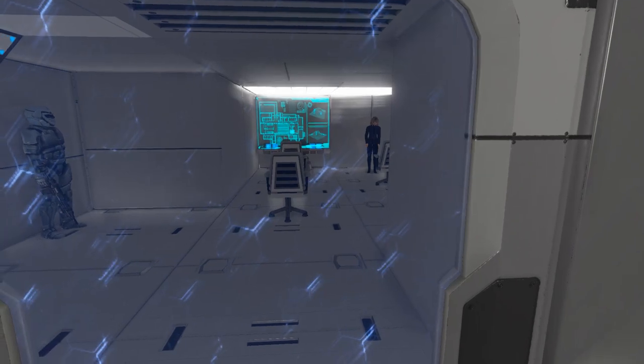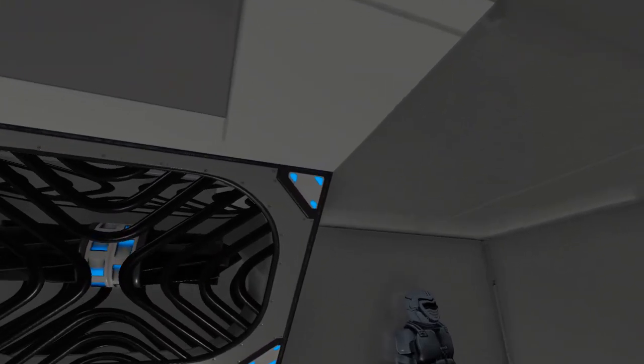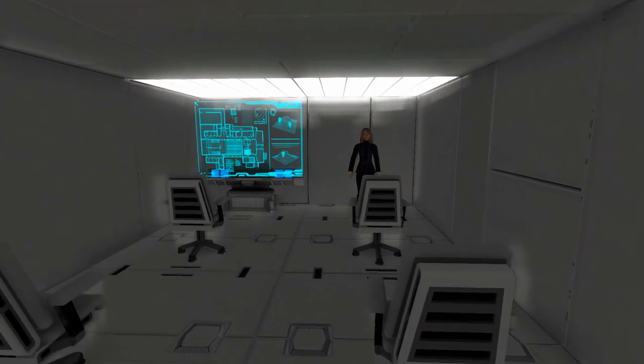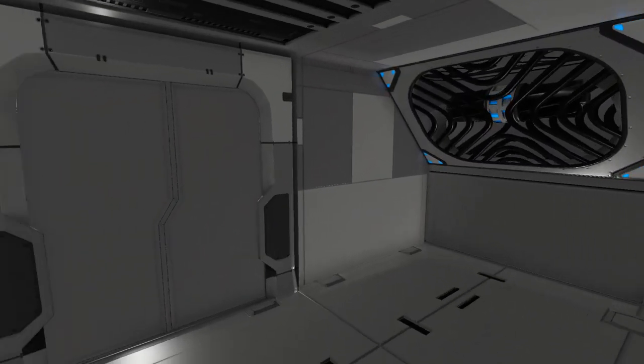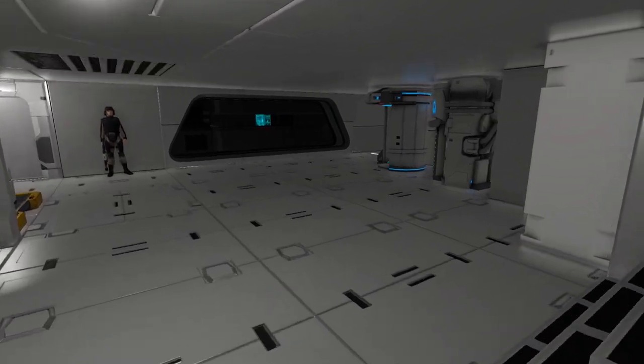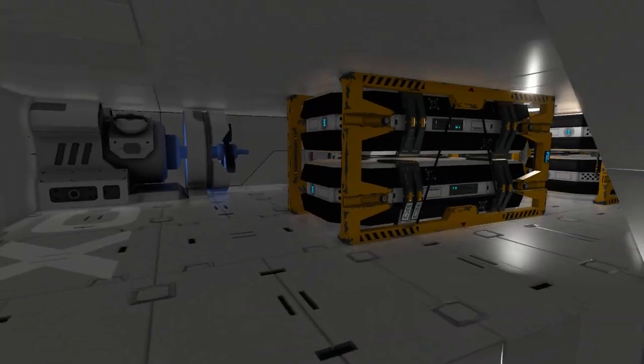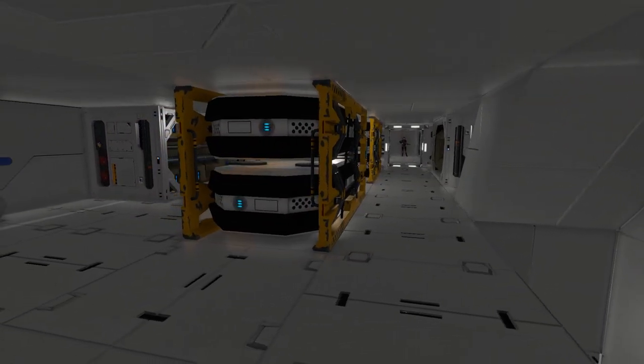This area here is now the officer's briefing room, which I think makes more sense because this is more private here. Up here is the extra upper cargo compartment.